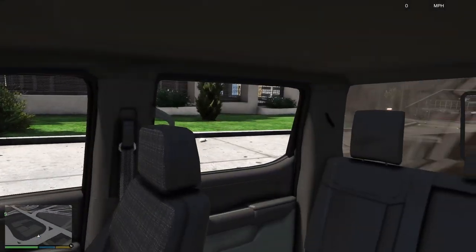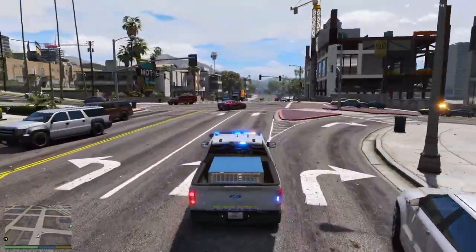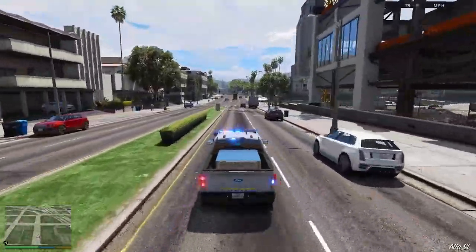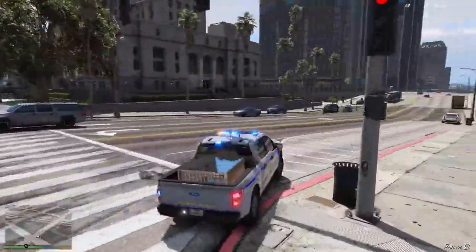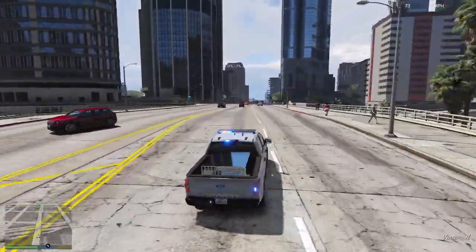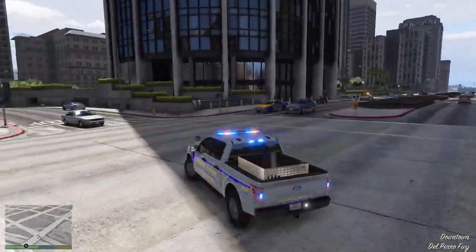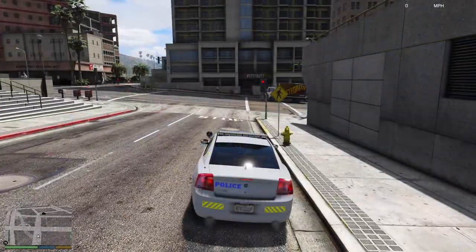That's what the interior looks like — there's a little cage in the back which is pretty cool. The light setup is all blue on this one, and there's a traffic advisor in the back. This is a work-in-progress pack as well so there might be some bits that could improve. The handling line was pretty good. Let's move on to the next vehicle.